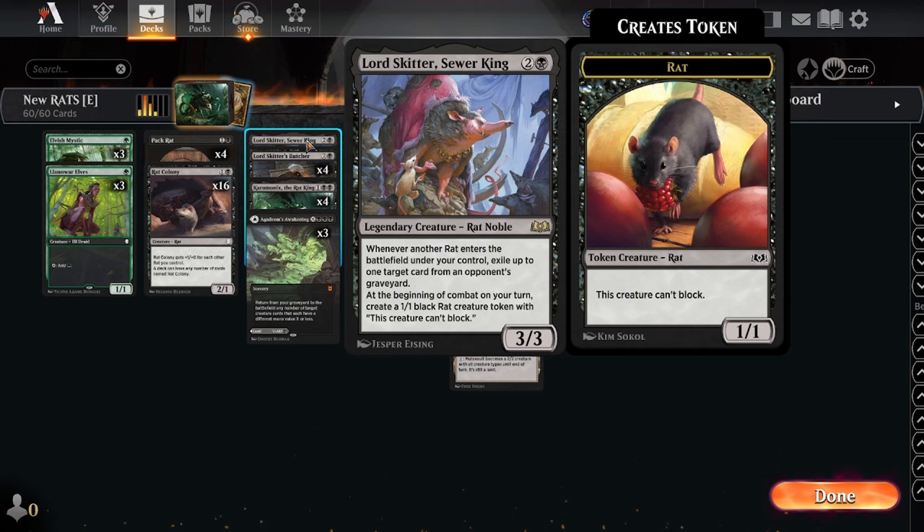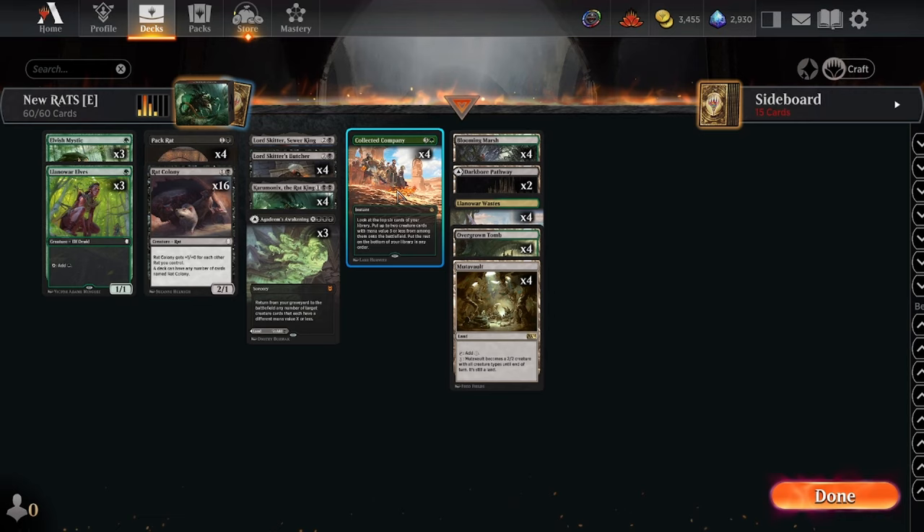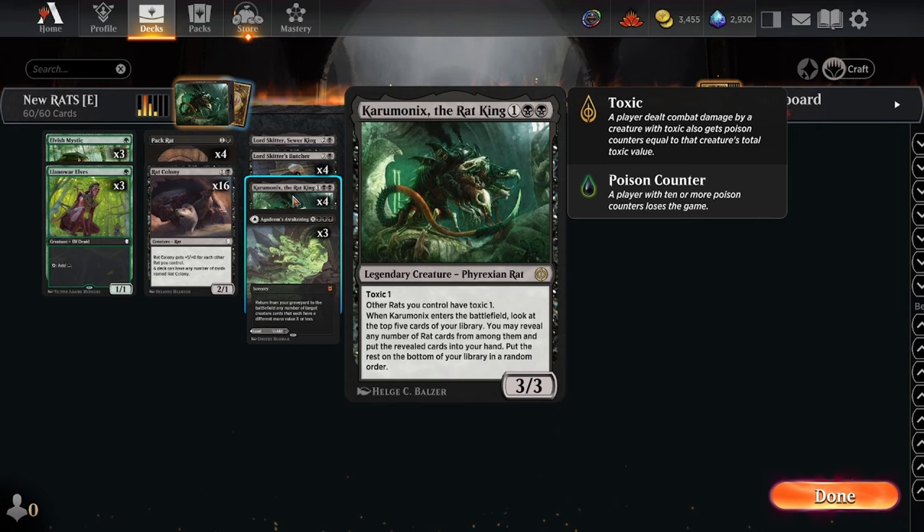If you're not familiar, the deck is trying to use Elvish Mystic and Llanowar Elves to power out some pretty powerful three-drop rats alongside Collected Company, going wide with Rat Colony and making them super powerful. You've got some Pack Rats as classics, and the big real engine that kind of carried the deck was Caramonix.